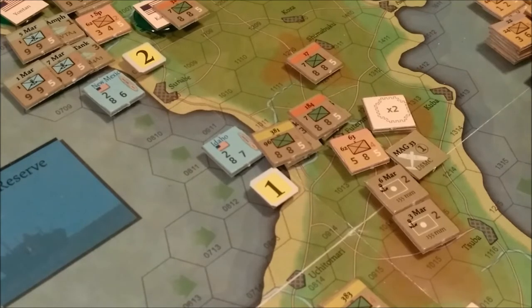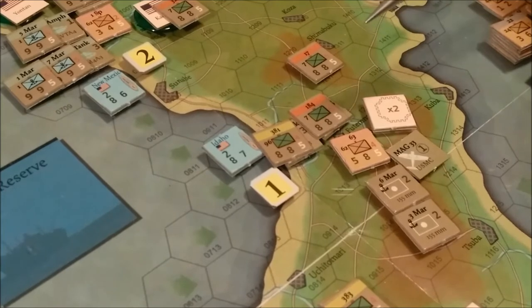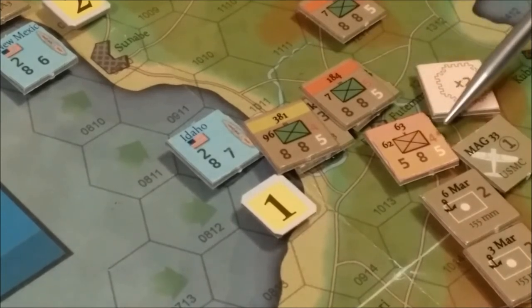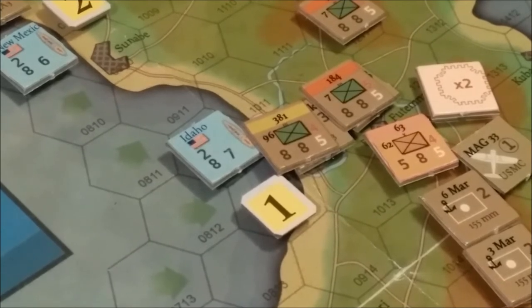The attacker selects one unit as the lead unit, which contributes its efficiency rating as a positive DRM to the die roll. The defender selects one of his units as lead defending unit and contributes his efficiency rating as a negative DRM. The Marine unit has a 5 and the Japanese unit has a 4, so it's another plus 1 DRM. The U.S. player now has 14 DRM.